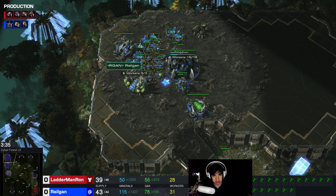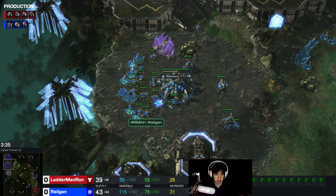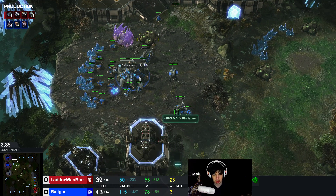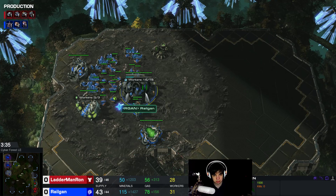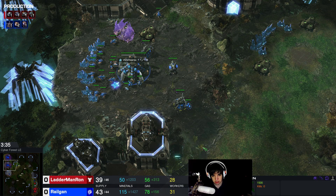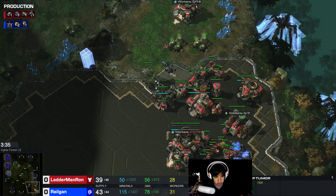I started my lair as soon as I reached 100 gas after the roaches. I'm constantly expanding my natural, and around 3:30 I take 2 additional gases. I went for 3 queens total — I built 2 in the main, 1 in the natural. The first from the main I rallied to the natural, then started injecting with the first queen attached at the natural, and used the second to spread creep. Creep spread is very important.